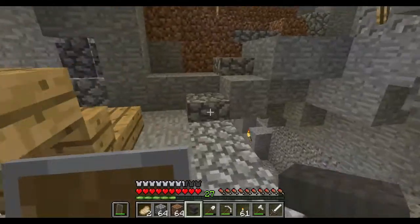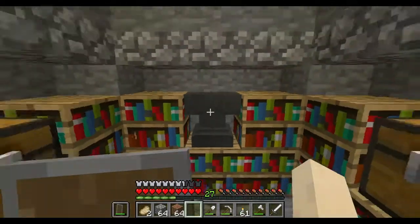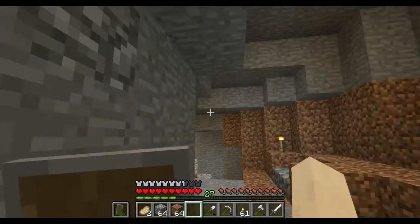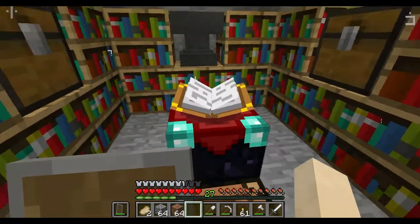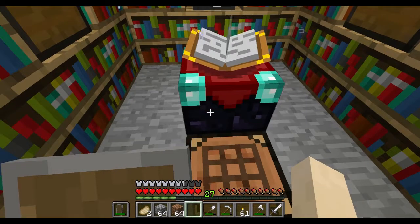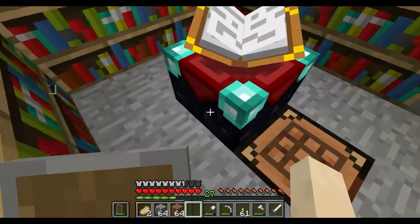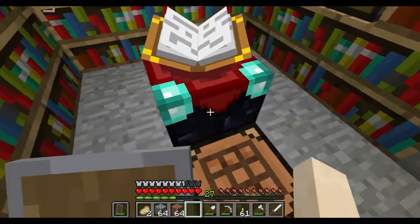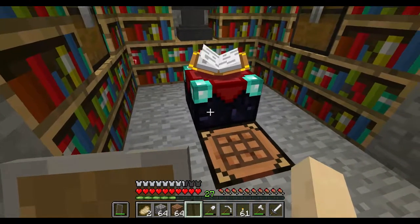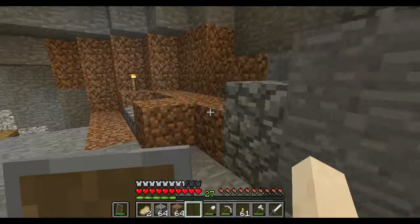Our enchantment table is set up. I made a jack-o-lantern and put it underneath there — that's what's keeping it lit up. Because the enchantment table isn't considered a full block. Sorry, my cat — she's attacking the screen, there are bugs out, got the window open. Blocks that aren't considered full blocks sort of leak light out, so that's how it's able to stay lit up without having a light source.